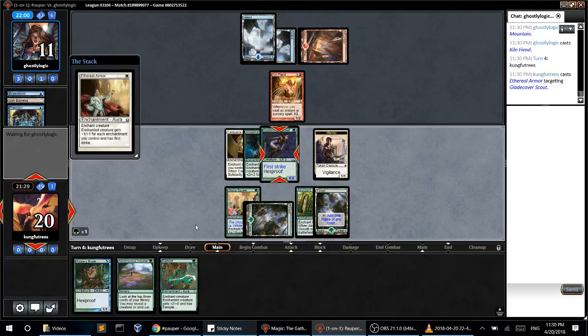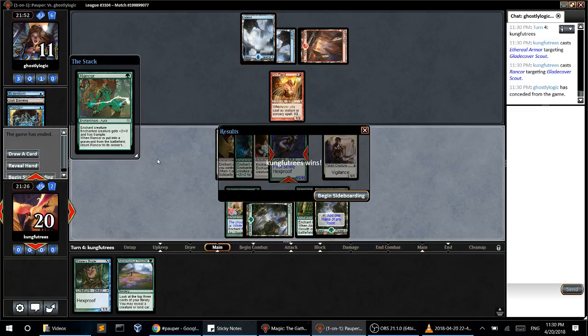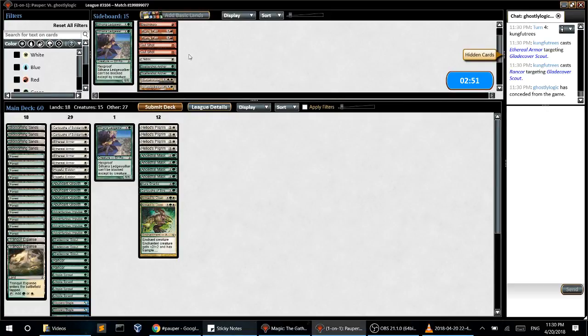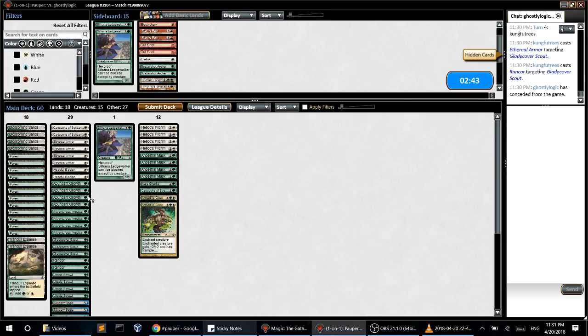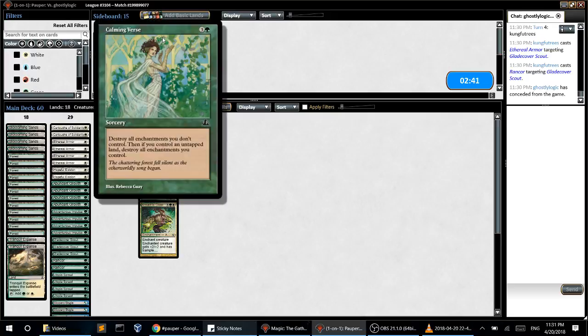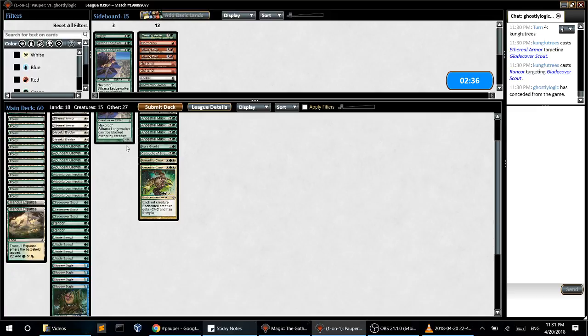Obviously very good — turn four kill. So yeah, Bogles is very powerful, just needs a little bit of consistency. Hopefully Adventurous Impulse will help a little bit. This is still a bad matchup, but I don't expect to face it in a challenge.